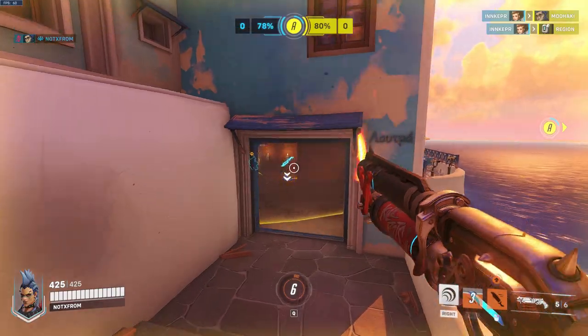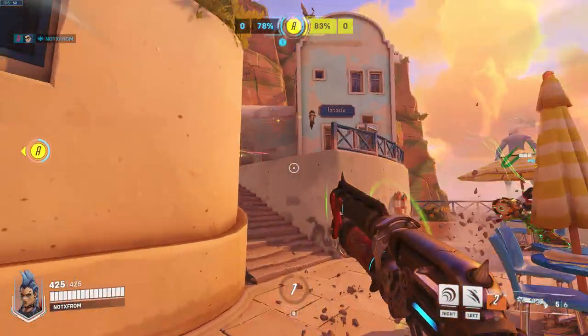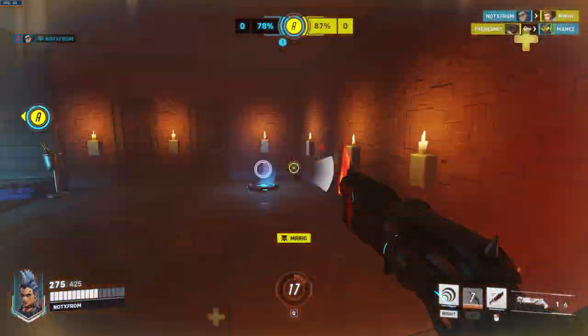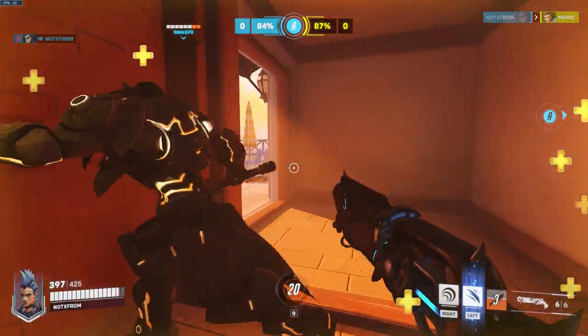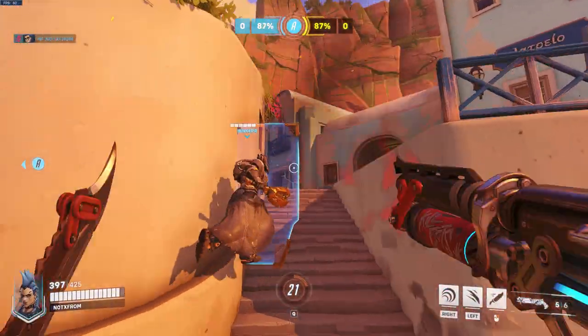Now because this is a very in-your-face ability you need to be really close to people to use it, but that's no problem for the Junker Queen — especially with her knife being able to pull players closer to you, which means you can do more damage. And with the next ability, Commanding Shout, you'll be able to heal yourself even more and at the same time get a bit of a speed boost, meaning you'll be able to get even closer and swing your axe straight at their faces.